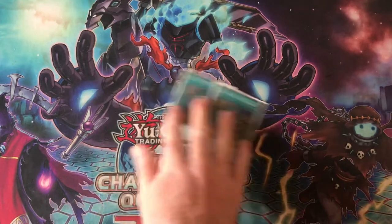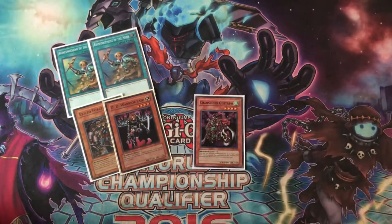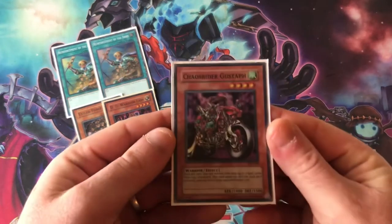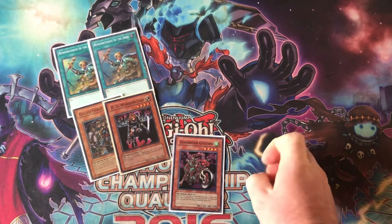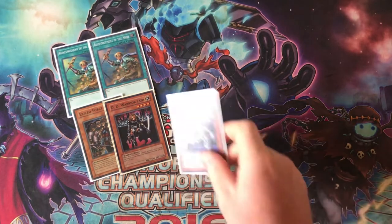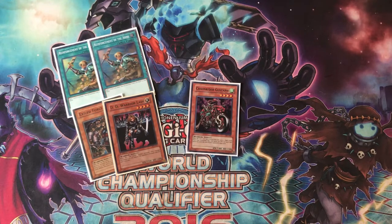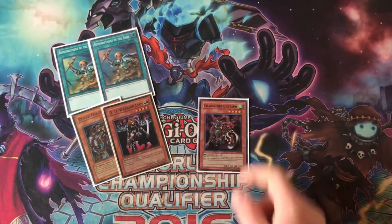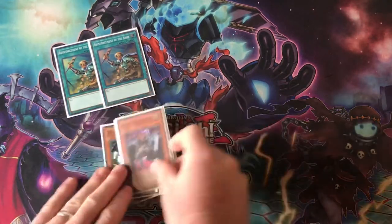We play two copies of Reinforcement of the Army because it is a spell. Then we play one Exiled Force for spell removal, and D.D. Warrior Lady for kind of the same reason. One of my favorite techs in the whole deck is a monster that's neither light nor dark — but it's definitely worth playing. Once per turn, you can banish up to two spell cards from your graveyard; this card gains 300 attack for each one removed until the end of your opponent's next turn. It's kind of like Bazoo the Soul Eater except it banishes spells instead of monsters. It can get up to 2000 attack and it's searchable off of Reinforcement of the Army. The fact that you play 17 or 18 spells means this card is always live by turn 2, if not turn 1.